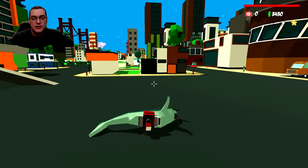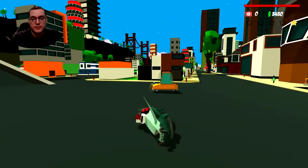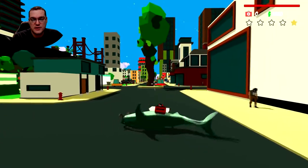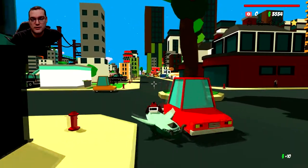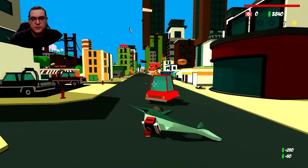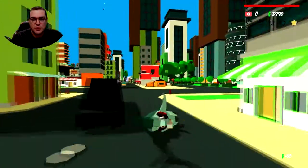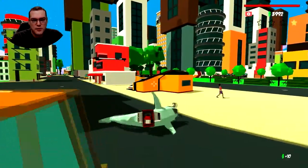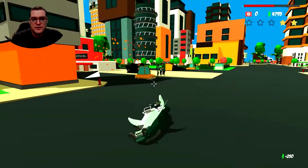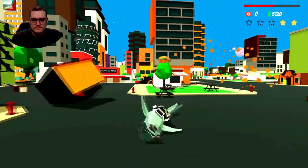I can actually change weapons — I didn't realize that. I thought you had to switch them up at the shop. You can destroy cars with this minigun. I think the minigun's my favorite, because I can squirm around the level and shoot at what I want to shoot at. The grenade launcher doesn't have enough range. We just blew something up — was that a building? I've played this probably about an hour now and it's the first time I've ever seen a building blow up. That was cool though — maybe it's just small buildings.